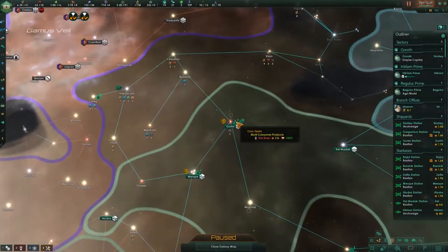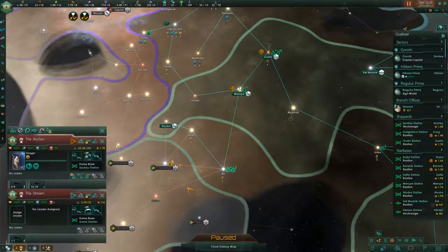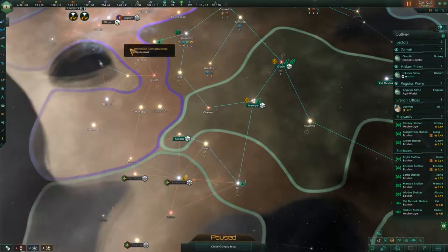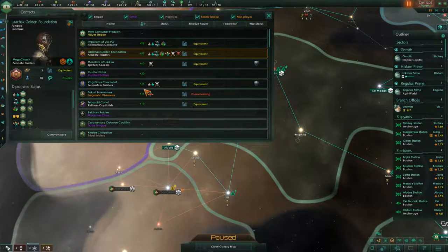We also built our ship here, so I'm just going to keep sending those ships over and as they get there, form them up with the fleet. Hopefully we can get this fleet nice and powerful before we need to use it. Speaking of that, how's the war going?